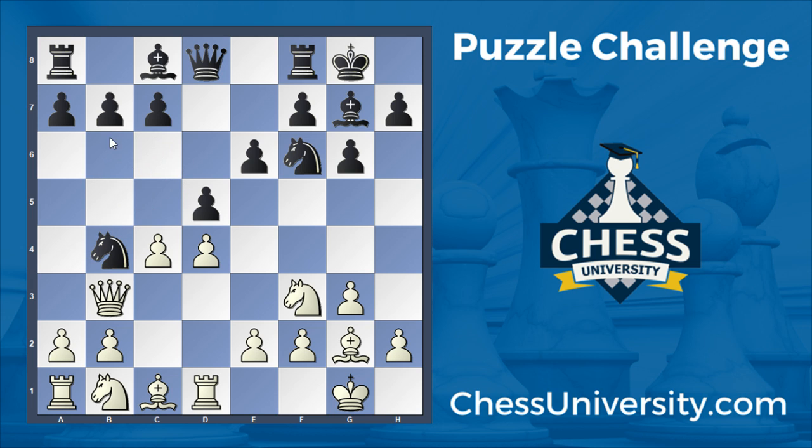A safer move here would probably just be to go back to c6, where the knight came from. Though black could maybe also insert the move a5, and then after a3 the knight would go back — black would be slightly worse, but nothing catastrophic yet. In any event, after queen d6, it is white to play and win. Hopefully you guys find this one, and check in tomorrow for another puzzle challenge video. Thank you for watching.